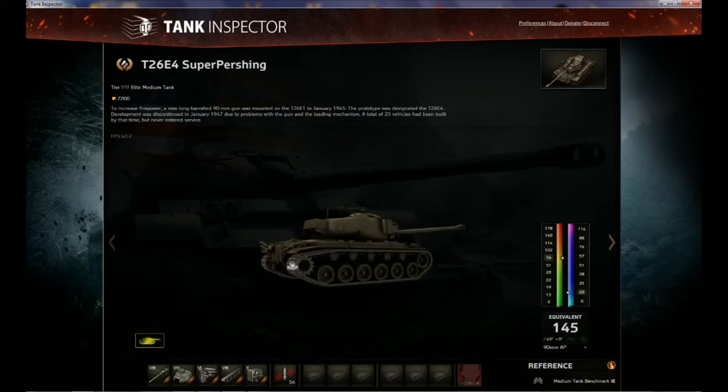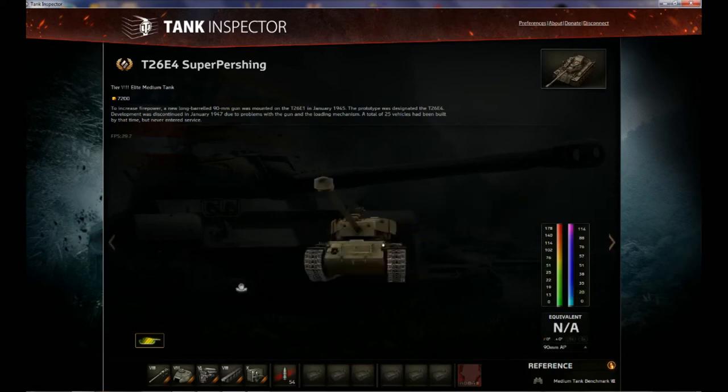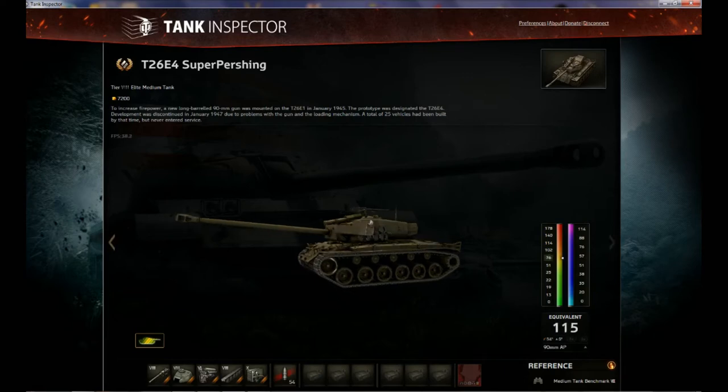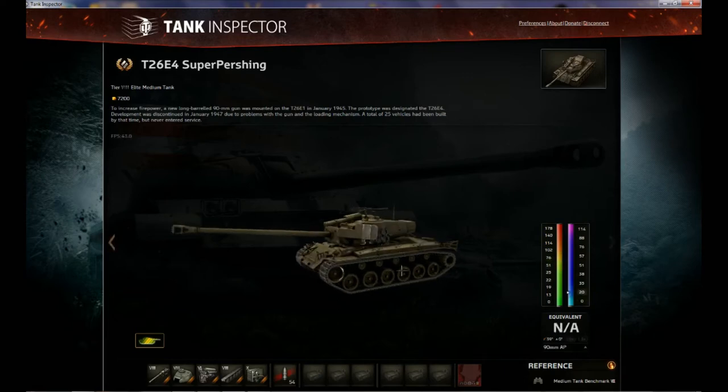Overall, this is not a bad premium tank to have in your collection, especially if you're grinding the medium line on U.S. tanks. You can put the crews in here without any penalty on the U.S. medium line and grind them up. If you have a tier 10, on times-five days you can run the crew in your tier 10, knock off the times-five bonus, then put the crew back in here and knock off the times-five here too. All that experience goes right into the crew — ten times the experience for those two runs. You can take top crews, grind them at tier 8 battles, and make credits while doing it.